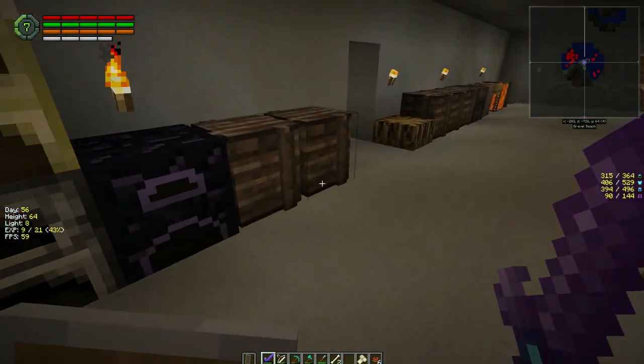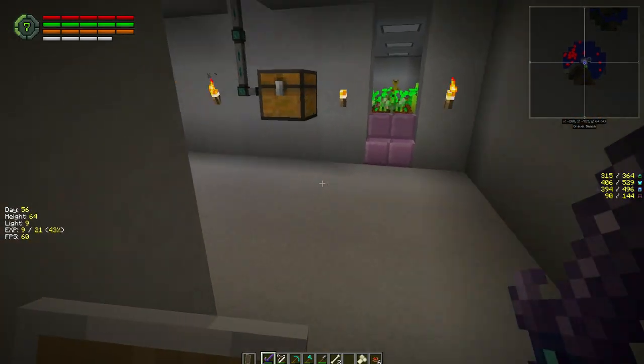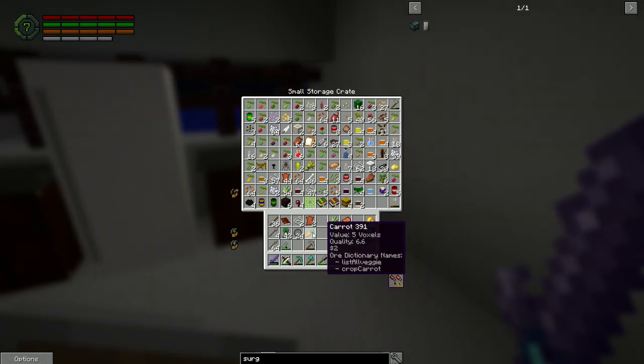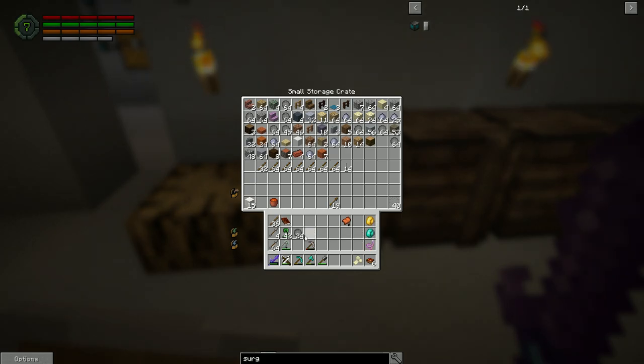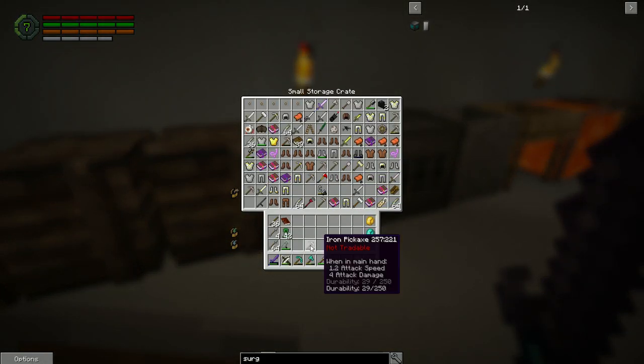We're getting really close - just need two more. Should be able to find two creepers tomorrow. Let's put this stuff away. Gunpowder goes in there, gold nugget, gold. Getting close - seven, just need two more. Leather, dirt, stone, leather. Let's go on a walkabout - let's leave the shovel here.